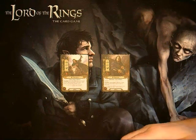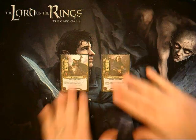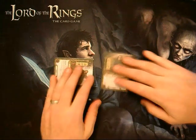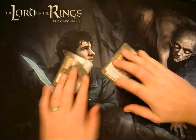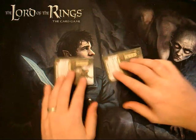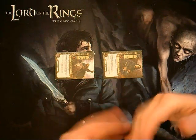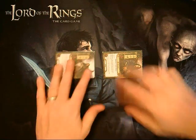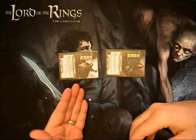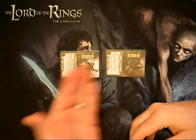Here are the pertinent rulings for why this is a great combo. When you commit characters to the quest, it doesn't matter what order you say it — whether you say you're committing Théodred first or Aragorn first. As a player, as soon as you decide who you're committing to the quest, they all commit at the same time. So during the quest phase, when I commit Théodred and Aragorn, it doesn't matter when you exhaust them — in the game they exhaust and commit at the same time. Now both of these response triggers are happening at the same time, after they commit to the quest.